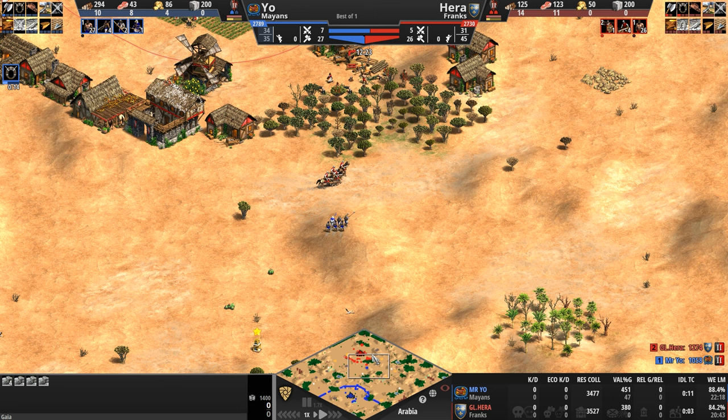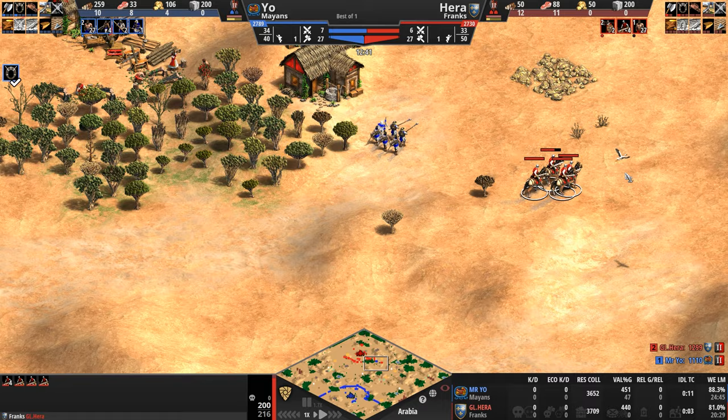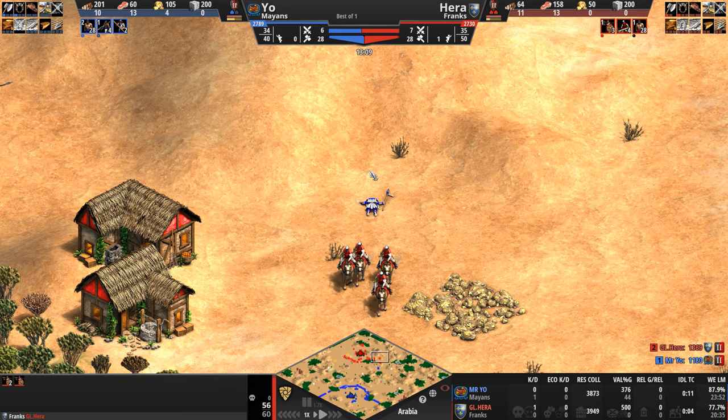Looks like we might have our first clash here — a few spearmen, an eagle warrior, and three archers moving forward for the Mayan, but a quartet of scouts already here. The skirmishers are slowly making their way to sandwich the blue Mayan army. They've got the speed, the mobility. The eagle peels off, already down a little HP — now isolated. And it is the first kill of the game as he dies face down in the sand.